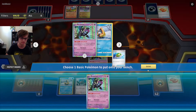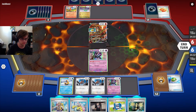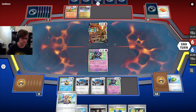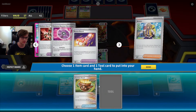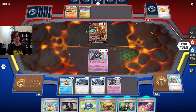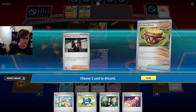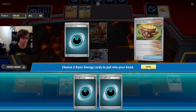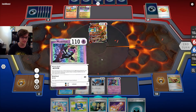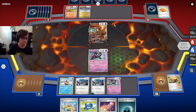Therefore, Monkey Dory is actually more important in this matchup than Froslass is, which is really interesting. I could Giovanni's Charisma, but I don't have an energy to attach with it, so it's not as useful. I don't think I do Giovanni's Charisma - I think I Arvin for a Vessel and a Rescue Board. I kind of don't want to lose XP Share. Giovanni's Charisma actually doesn't seem as necessary since I'm already attaching ahead of time, so I think I can lose it. I do like the XP Share being an option though, so I'm going to keep that available. Get two energy, attach one to Doduo. I can technically Reckless Shard with Doduo, however I do not think that's worth it right now. I'll attach the XP Share and end my turn.